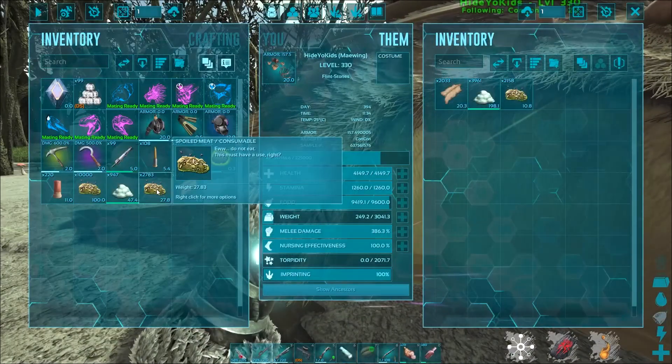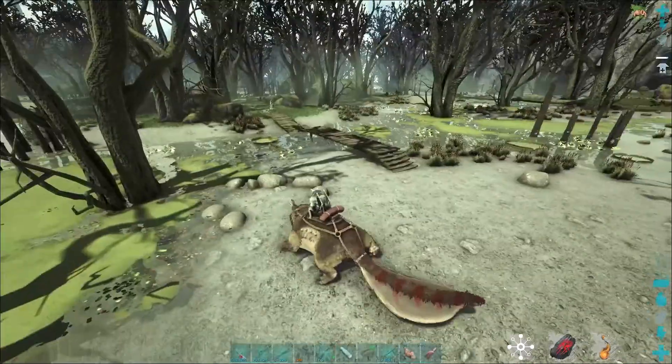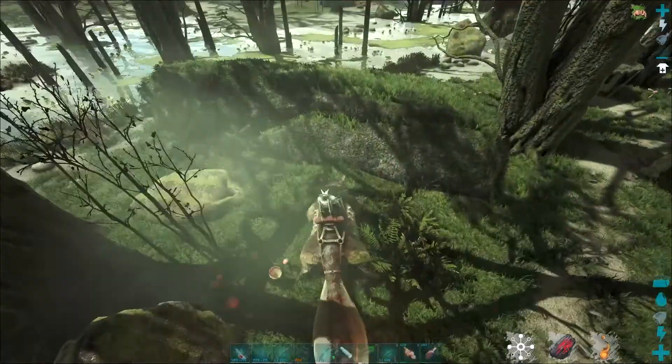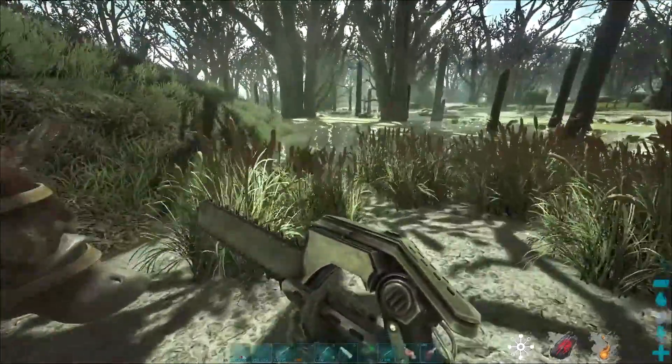It's actually one of the best ways to get organic polymer on the map entirely, besides the penguins. I can literally kill 20 penguins and still not get the same amount as what I'm getting here. Do keep in mind the harvest rates on screen right now are boosted — about 10 times.